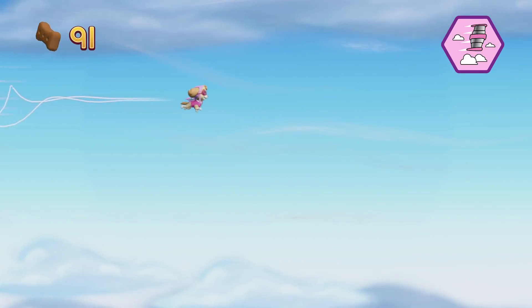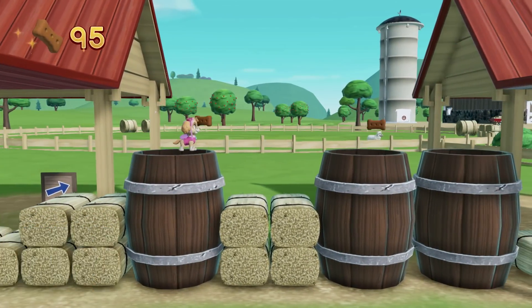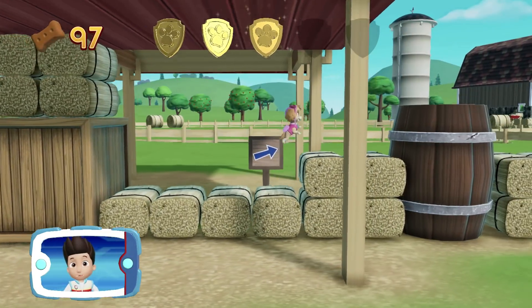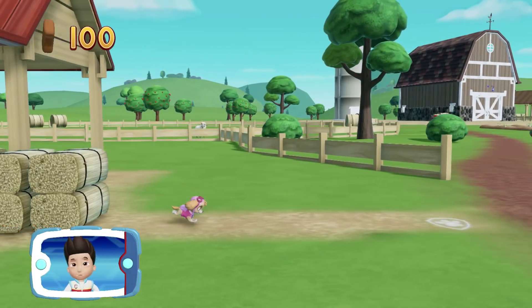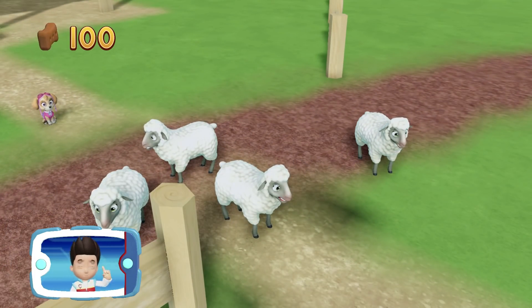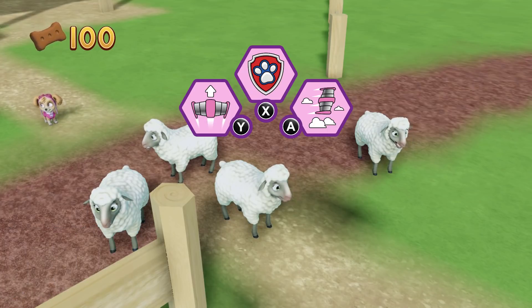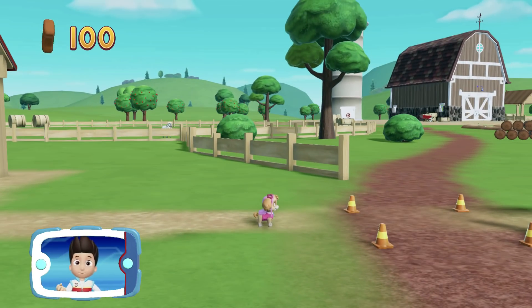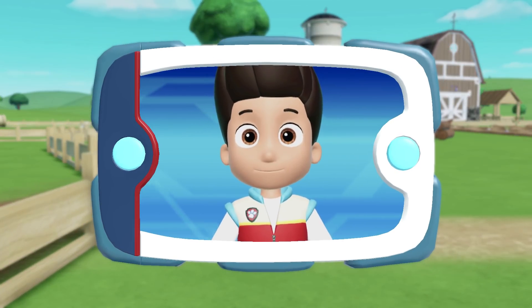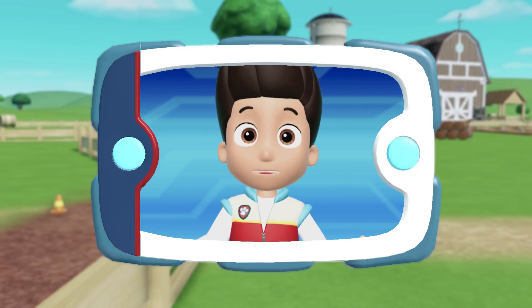You did it! You helped Skye to fly through the sky to find the sheep. A golden paw print! You got it! Collect all of the golden paw prints that you find. Skye found the sheep! Now we need Chase to help move them off the road. Choose the pup ability that will help you to keep moving. All right! Now we can keep moving! You helped Skye find the sheep and you helped Chase move them off the road. Now it's Rocky's turn. Help him repair that bridge so the sheep can go home.